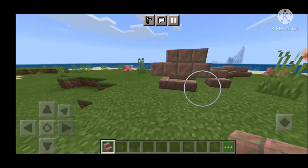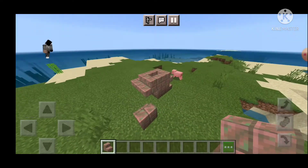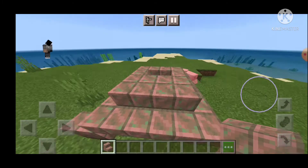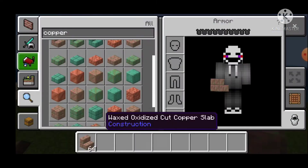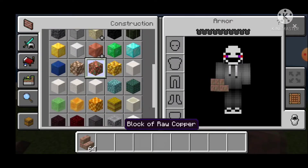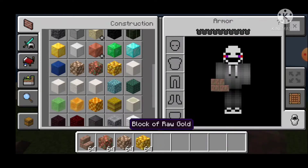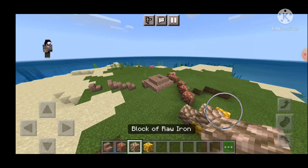Now I'm just fooling around with staircases, which is sad. You know, staircases is life and you might as well fool around with staircases. So copper looks good. I know they changed the ore and stuff. Block of raw iron, block of raw copper, and block of raw gold.